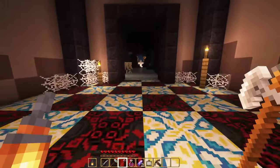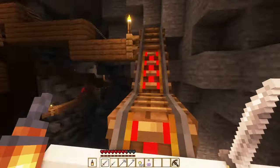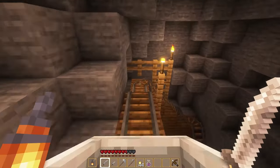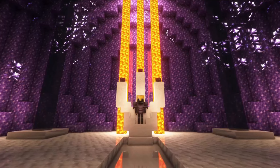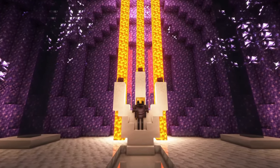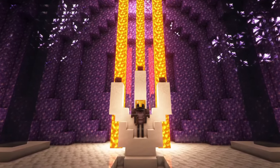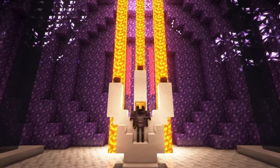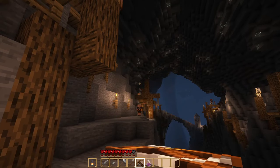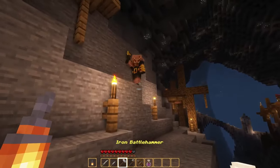I also really like that the creator put in a mine cart ride that was synced up to In the Hall of the Mountain King. They didn't have to, but they did because they thought it was cool and fun. And I respect that. The ending boss fight was also an absolute pleasure to fight, and I think one of my favorite boss fights of 2022. Finally, the environment and the builds are incredible. This map takes a lot of notes from good game development and applies it to map making. I am personally excited to see what this creator does in the future.